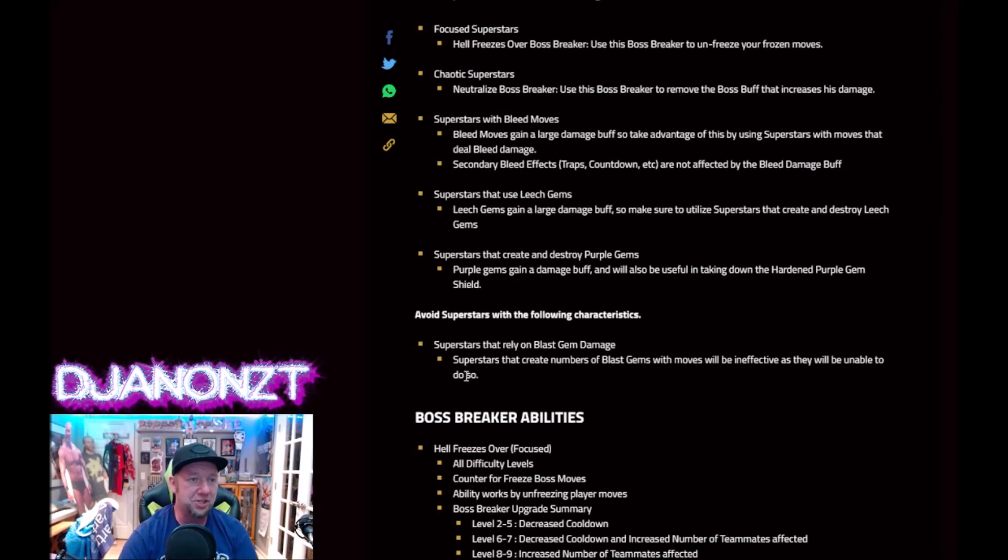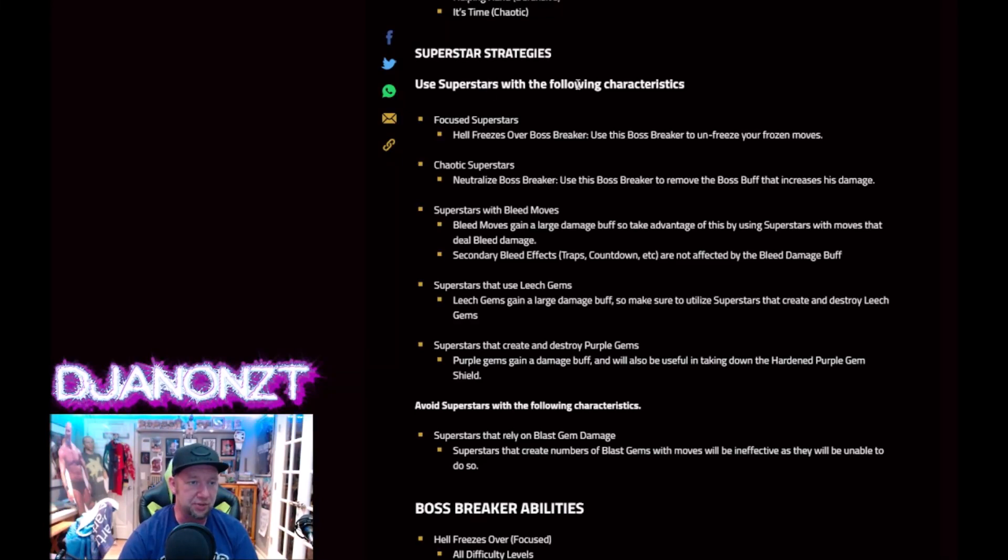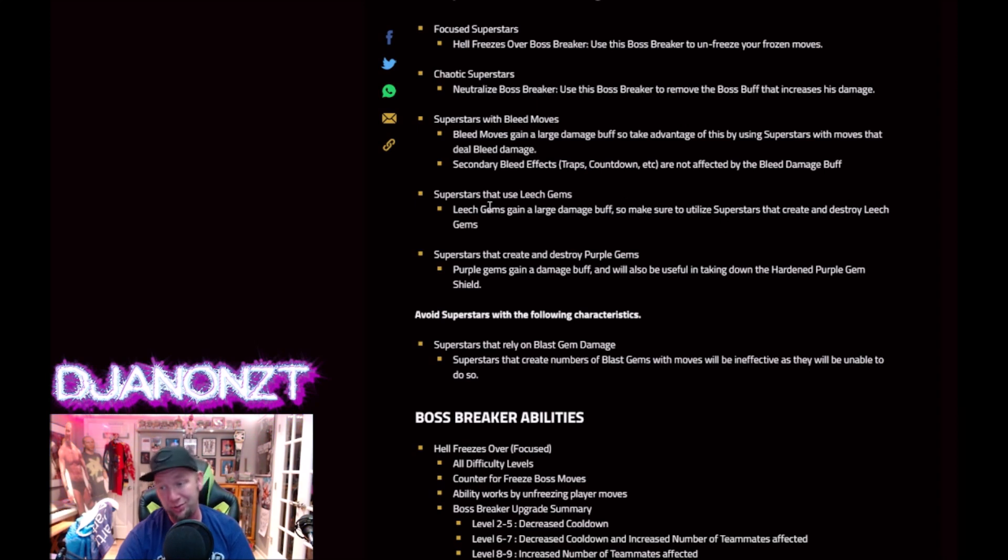Superstar strategies: use superstars with the following characteristics — Focused or Chaotic with the boss breakers. Bleed moves gain a large damage buff; secondary effects like traps and countdowns are not affected by the bleed damage buff, so if bleed comes from traps or countdowns it'll just be normal bleed damage. Superstars that use leech gems will gain a large damage buff — I'll be using Rosie. Superstars that create and destroy purple gems: if you can spam purple gems all over the board, use that.